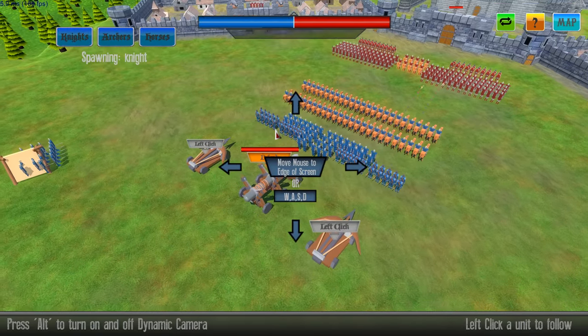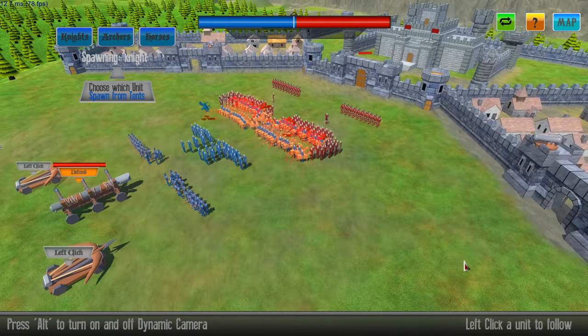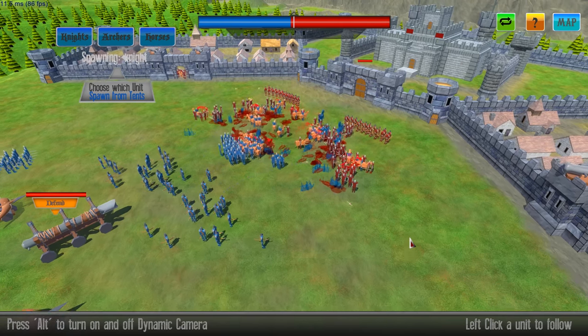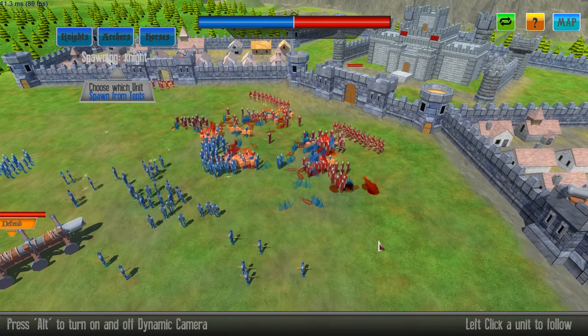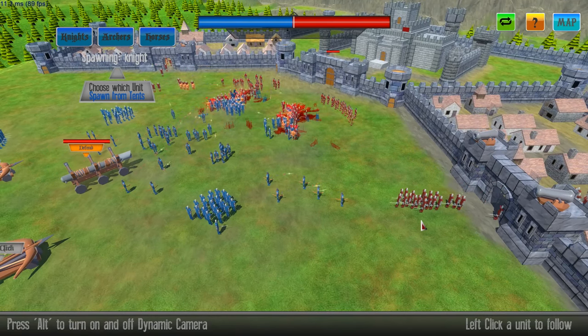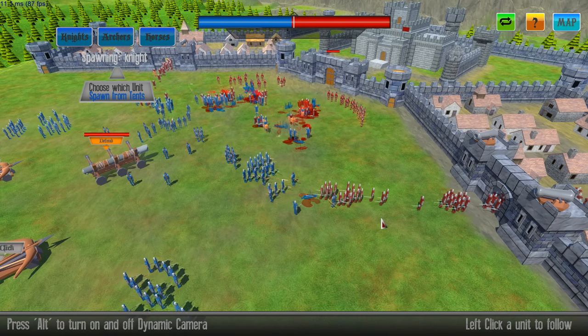So the goal is to get this to here. Move mouse to edge of screen or WASD. Oh my gosh — look at the horsemen just plowing through the knights. Oh, we've got cannons up here. Oh crap. That's no good. We are getting destroyed here.